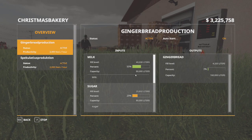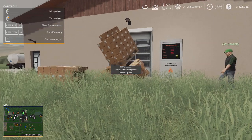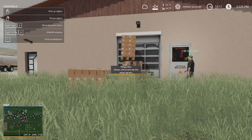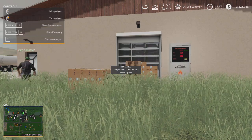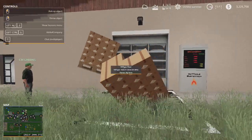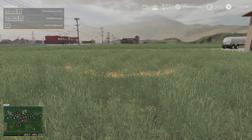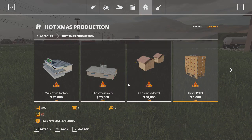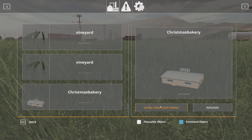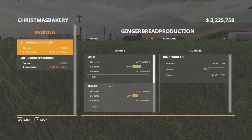Yep, same thing — you make two products in one. I'll go ahead and buy them. I'm going to actually put the trigger all the way out here — it was filling up a little bit too fast. Flour and flavors are good, so I'll just spawn a bunch of sugar.